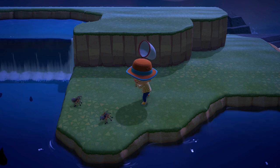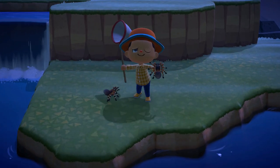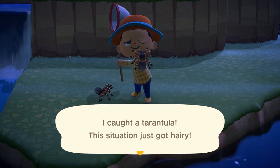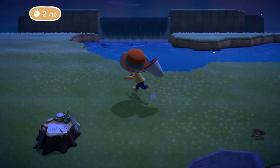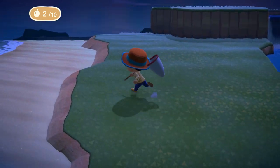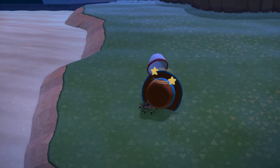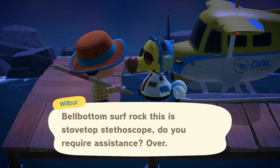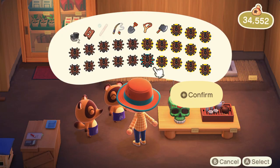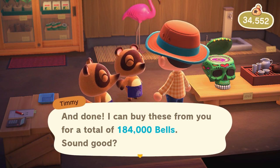Step number five is not really a step, but just a reminder — you'll want to grind this part out for about an hour. Once you've filled your inventory, you can head back home. And step number six is sell the bugs. Take your spiders back to Timmy at Nook's Cranny and sell them all.